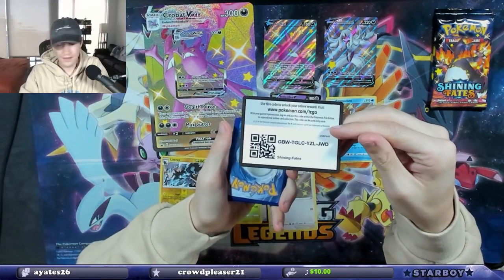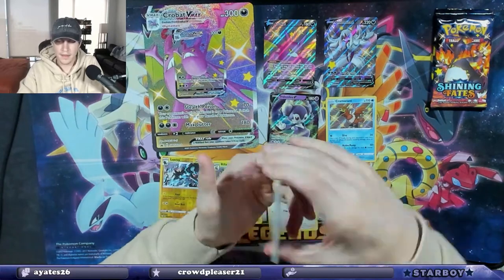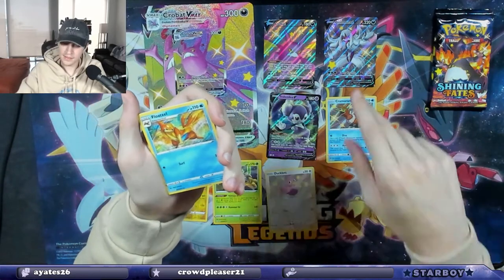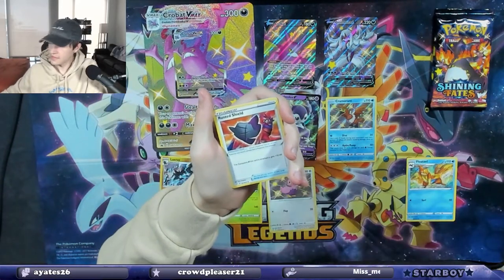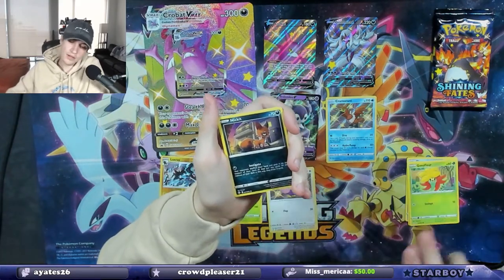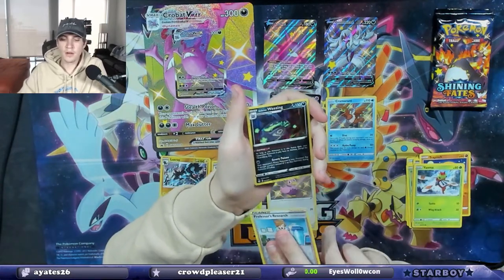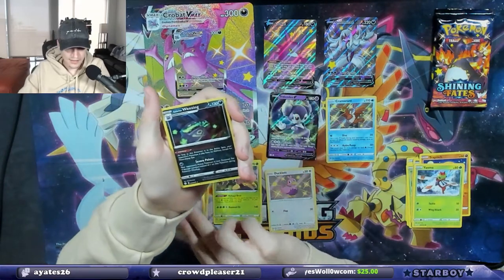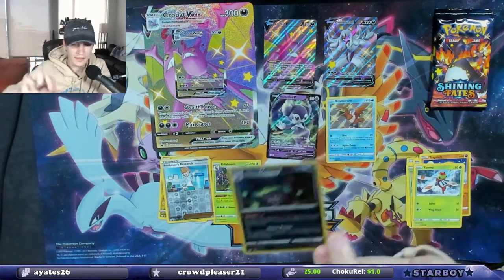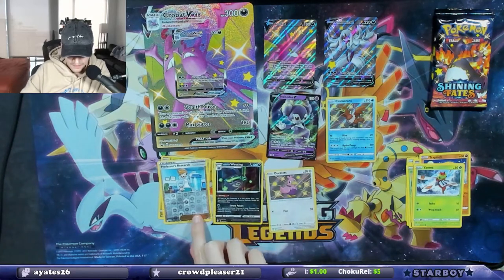There's the code card, one, two, three, four. Let's see if we can get something big because we haven't really gotten anything crazy yet — we'll see. Professor's Research reverse holo and a Galarian Wheezing holographic. I like this card a lot — it has a super cool art style on it. Galarian Wheezing.